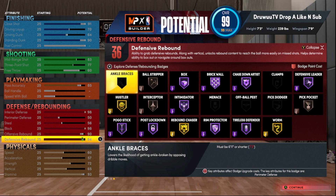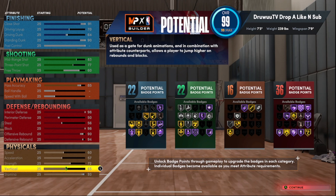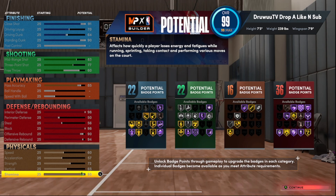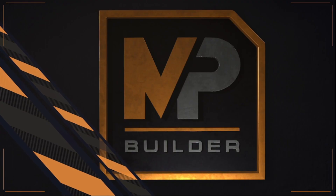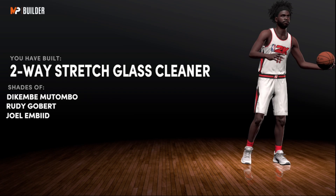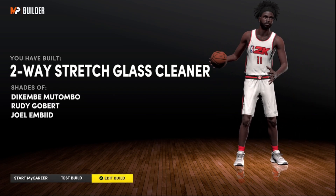This is the one that does not have a 99 rebound — just because I wanted it to be balanced. A 94 is good enough and you still have gold Rebound Chaser. I've seen 7'3" builds without a 91 defensive rebound, meaning no gold Rebound Chaser — if you're making any center, that should be a no-no. Physicals: 60 speed, maxed acceleration, strength at 72, vertical at 65 so you'll get some contact dunk animations. Takeovers are only two here, but this is a two-way stretch glass cleaner. On to the next build.